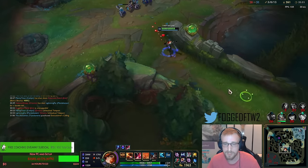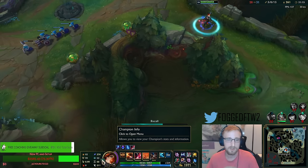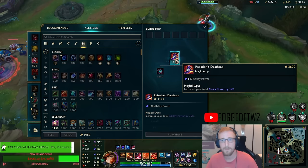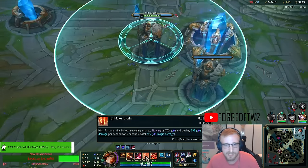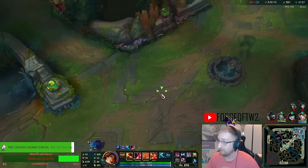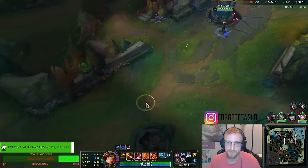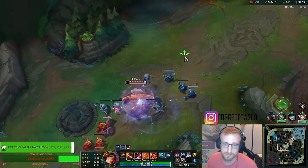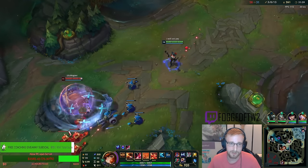I'm pretty close to having Deathcap and Mejai's, and I've got my 10 stacks. I'll just grab Deathcap right now — that'll boost my Ability Power up quite a bit. We have 505 Ability Power, our E is slowing by 70% now.